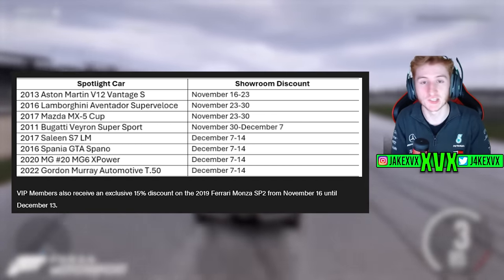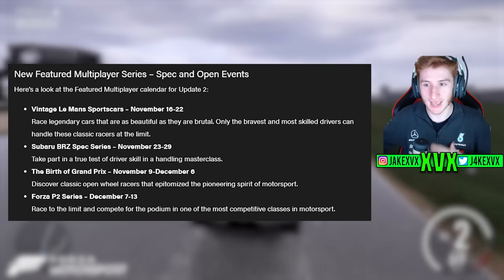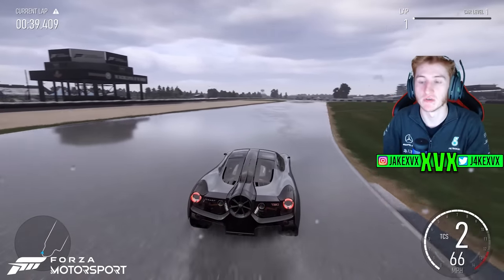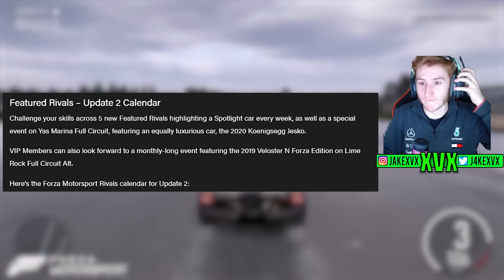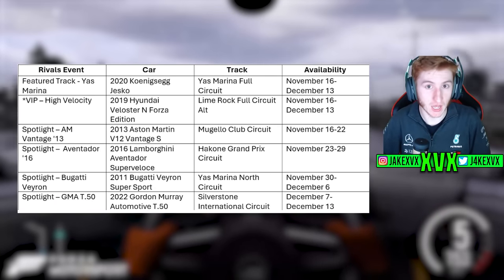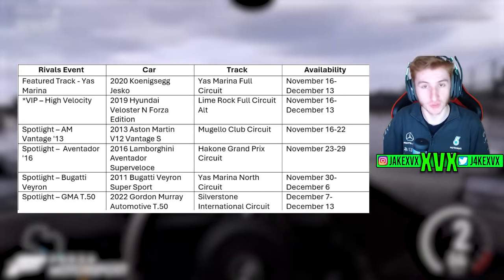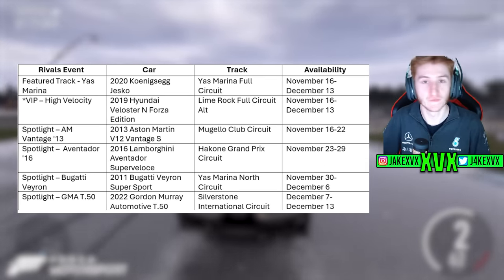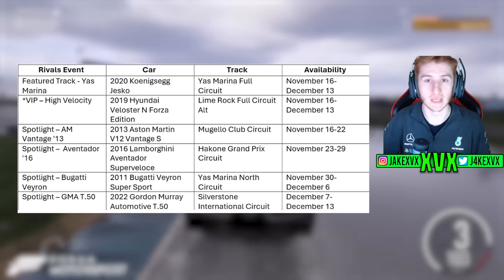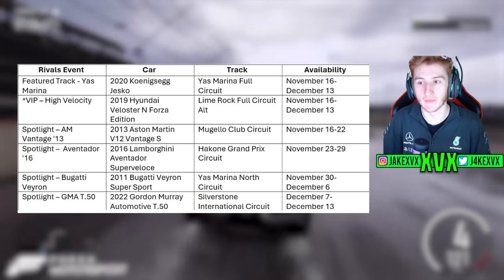There's also a new featured multiplayer series with spec and open events: Vintage Le Mans Sports Cars from November 16th to 22nd, the Suburbia Spec Series, the Birth of Grand Prix, and Forza P2 Series — one per week. There are featured rivals every week in a specific spotlight car. The only exception is the Hyundai Veloster N Forza Edition, available the whole month for VIP members only. Non-VIP members get one featured rivals event in a new car per week, plus a special one on Yas Marina in the Koenigsegg Jesko.